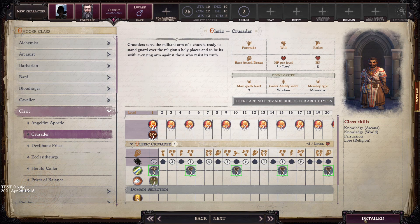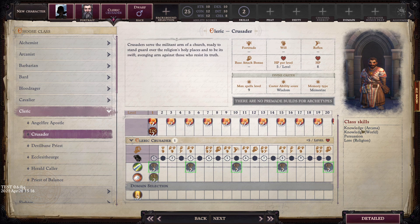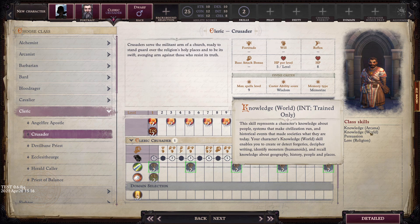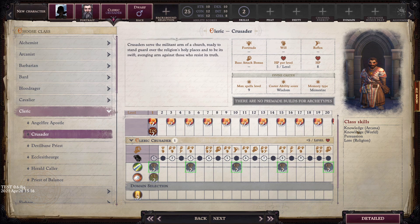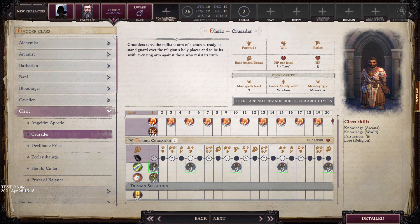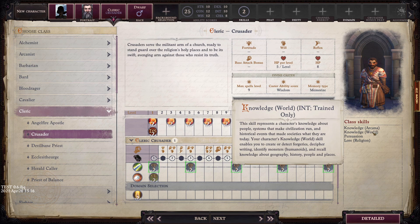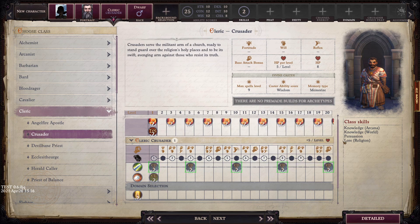Going into detailed mode, we can slot things around. We have knowledge of arcana to identify magical things, knowledge of the world for geography and civilizations, persuasion, and lore of religion — which is probably a good thing for a cleric to have. These are for skill checks in those areas. If someone hypothesizes something based on the magical systems of the world, knowledge arcana lets us understand them.